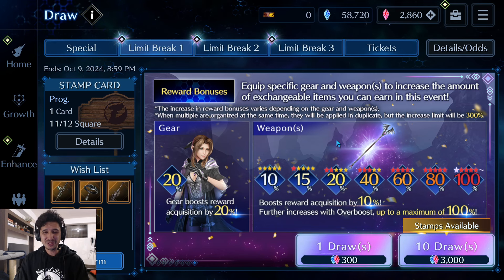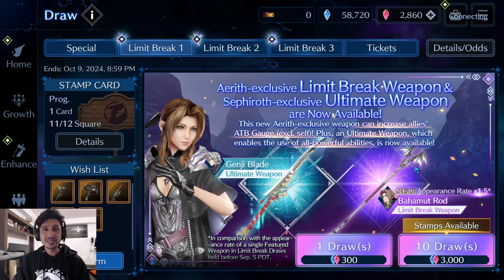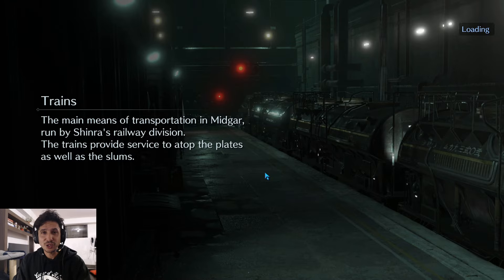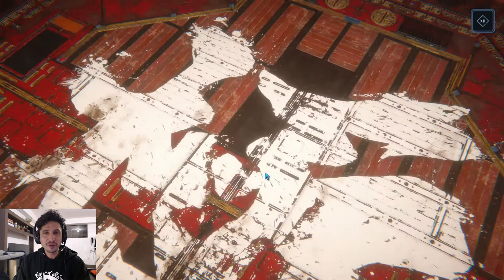I did get the Genji Blade, so I'm so amped on that, and I've also had some pretty decent luck on my wish list so far. Hopefully the luck continues. Aerith looks super cool — I prefer her as my healer over Matt just because she's nostalgic. She's one of the Cetra, just one of the most amazing human beings on the planet, and I'm super amped on it.